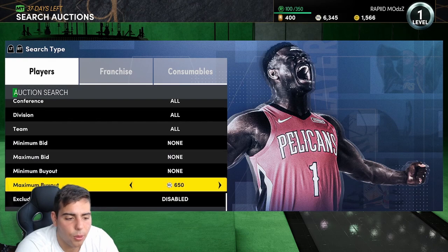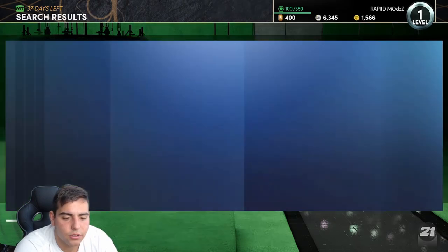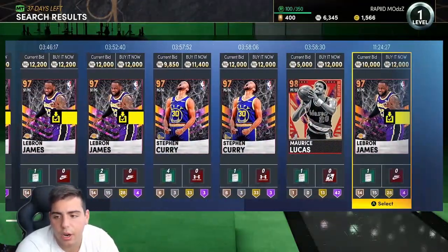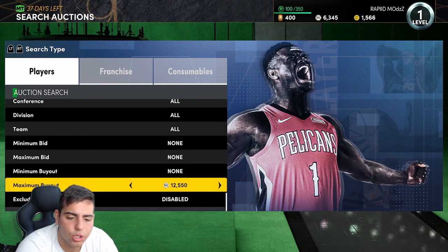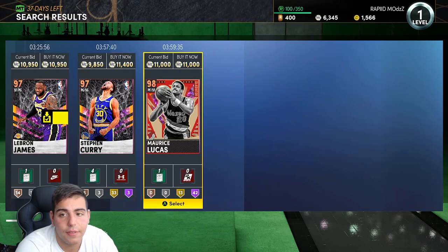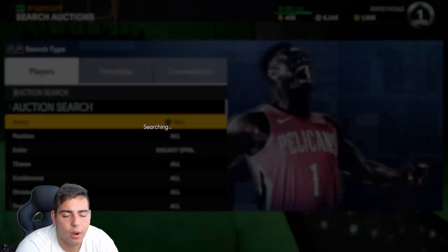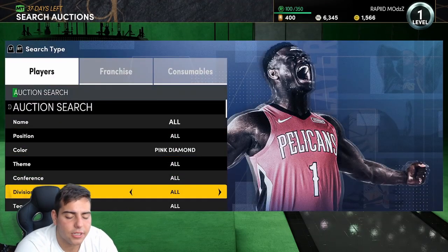Next up we got Galaxy Opal. Maximum buyout around 14,000 — let's set it to about 12,600 and just scroll over. This is a pretty good filter. The only problem is you don't want to buy NBA 2K21 current Series 3 cards. That Maurice Lucas at 11K might be a snipe — that's a very good price. I would buy that, but I have no MT and I have to sell a lot of things. You can probably sell him for like 15K and make some MT.